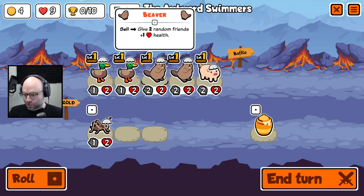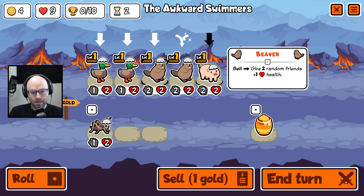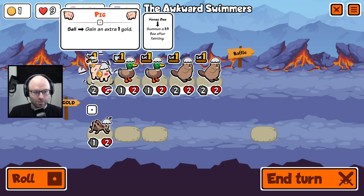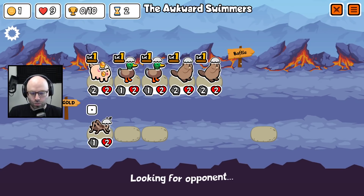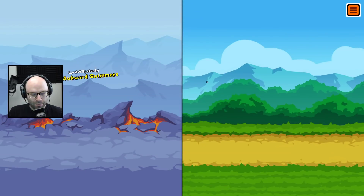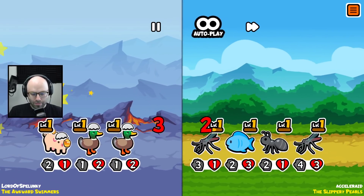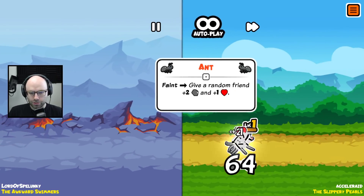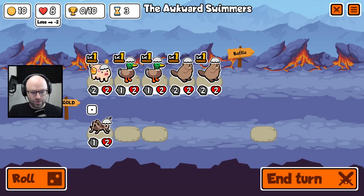Pretty much everything that we own has a sell trigger. I don't think it's imperative that we win this round. I'm gonna move a pig to the back — they're the unit most likely to stick around because their sell trigger provides the smallest benefit. We will try again. I'm not optimistic about this in round one, but you gotta remember that as the game gets further along, you spend more time re-rolling and lose a lot of the velocity of money.